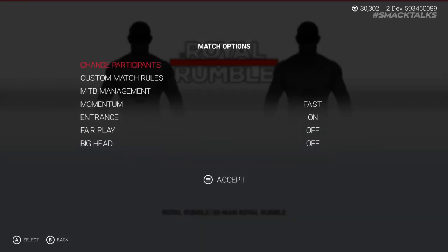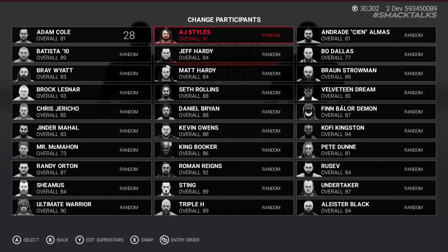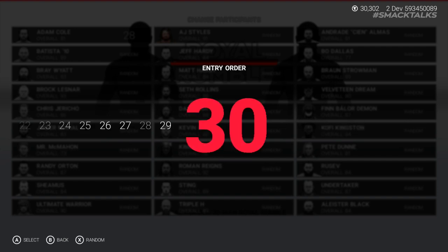To do this, from the selection screen press Y on Xbox or Triangle on PlayStation to head into the Match Options screen, where you'll see a new option for entry order. Upon selecting this, you'll see a full list of all superstars in the match with their entry number set as random. However, should you select any of these superstars, you'll see the option to change their entry number, allowing you to set any number from 1 all the way up to 30.